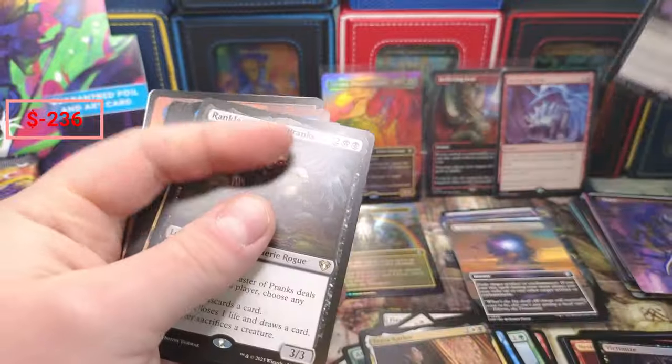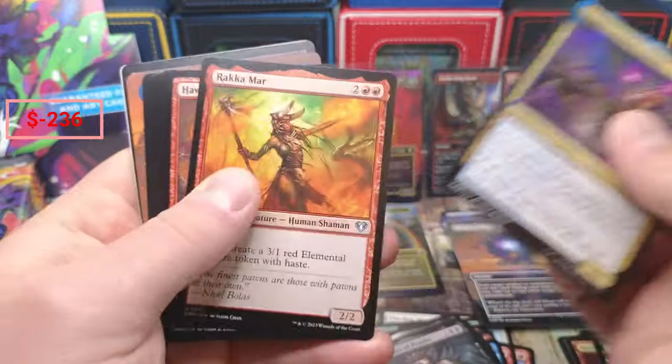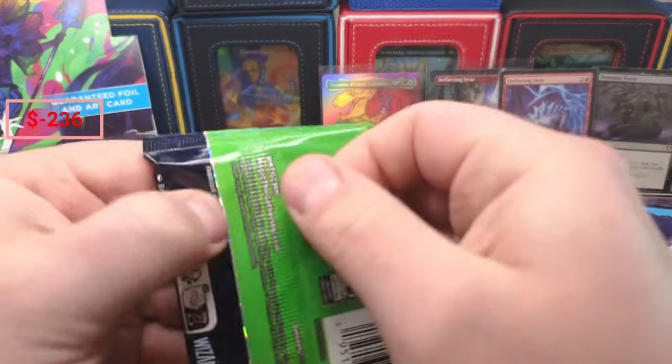Holy cow man, we got the Tutor! We got two Swats right as I said there was nothing happening — everything's happening! Counterspell and we're off to a collector pack.